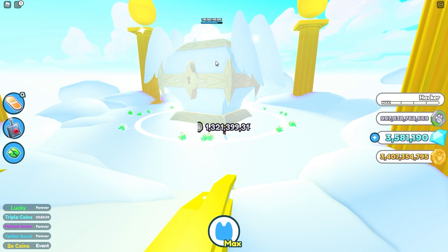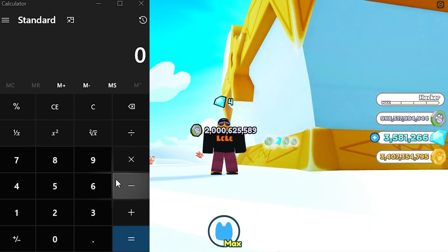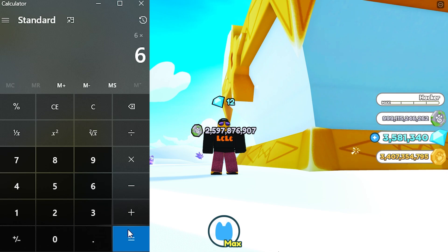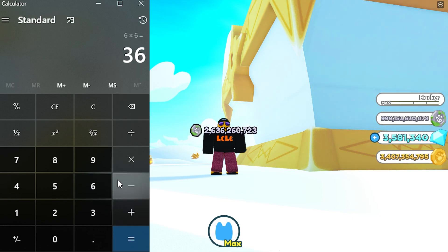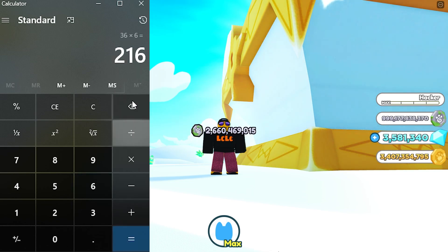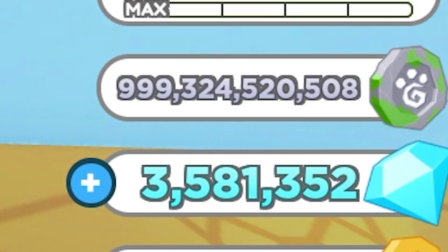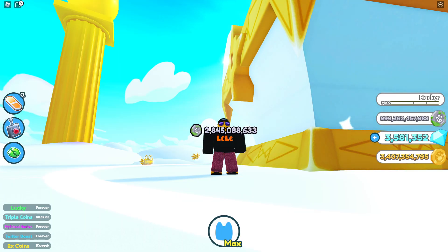Let's do some quick math with the calculator. Six normal pets make a gold, times six again makes a rainbow — that equals 36 pets per rainbow. Times six again is 216 pets to make one dark matter. Anyway, we're about to hit 999 billion 999 million 999,999 fantasy coins for the first time, so let's see what happens.